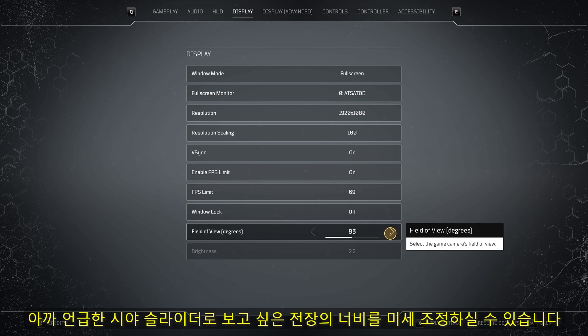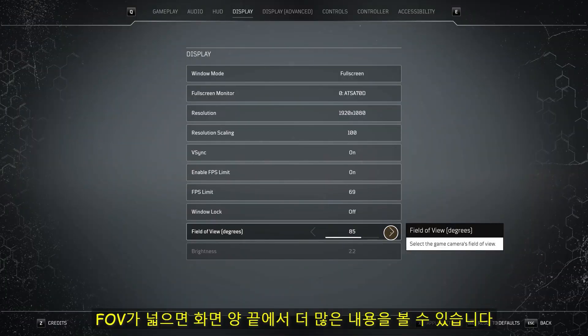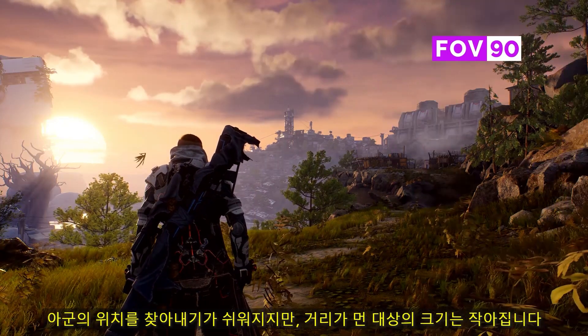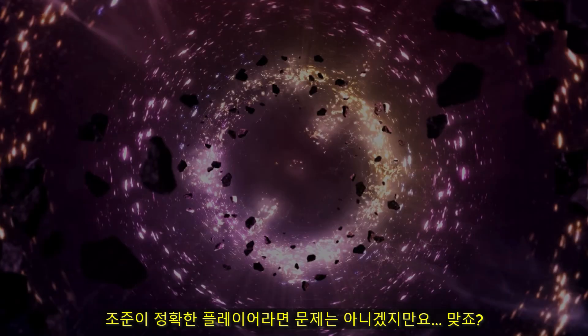The field of view slider mentioned earlier will allow you to fine-tune exactly how much of the battlefield you want to see. With a wider FOV, you get to see more around the edges of the screen, and it might be easier to pinpoint where your co-op allies are — but it makes targets at a distance appear smaller. That shouldn't be a problem for you precise shooter players out there, right?